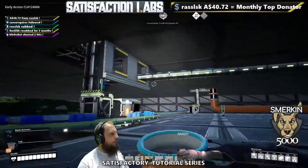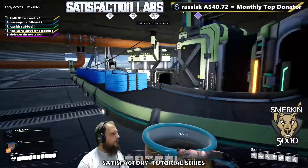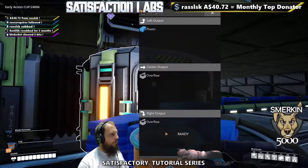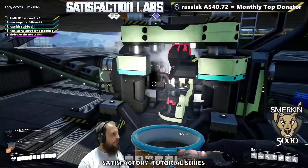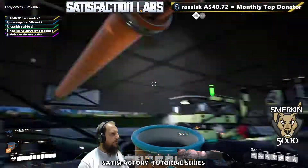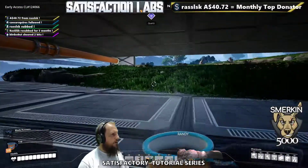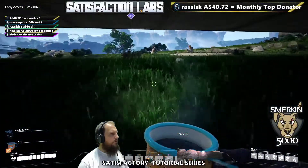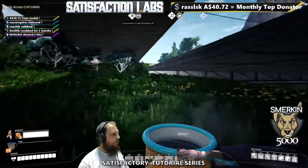The other thing needed is empty canisters. Right here where the overflow was — in the smart splitter I also set overflow to go into a constructor that's making the canisters, and that feeds up to the packaged fuel machine. That's it — all I care about is just having some fuel for the jetpack.